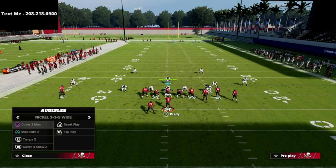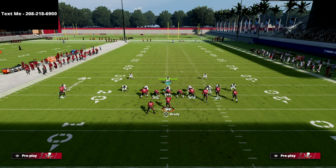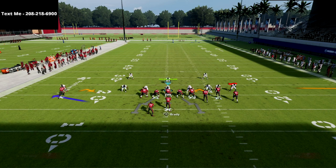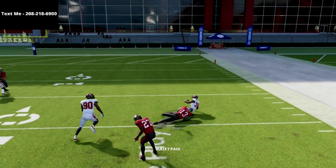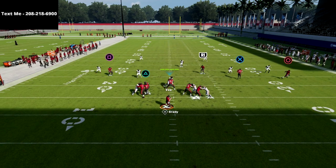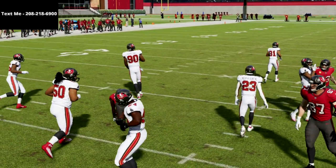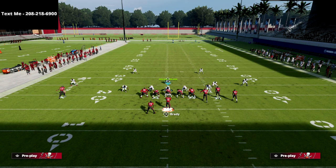Tampa Two is probably the most equipped to stop this, especially with a hard flat adjustment. One thing you can do is take the running back and put him on a swing, or put him on a block and release — a check and release — so he'll release on a little arrow route. The flat zone will interact with him, so you read the right side then come back and work the other side. You also have your R1 receiver open as well.